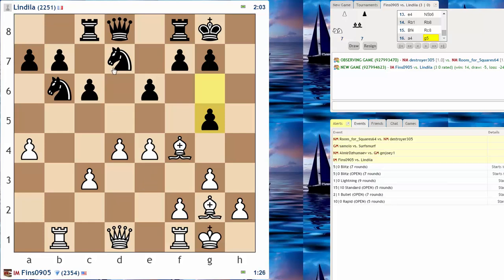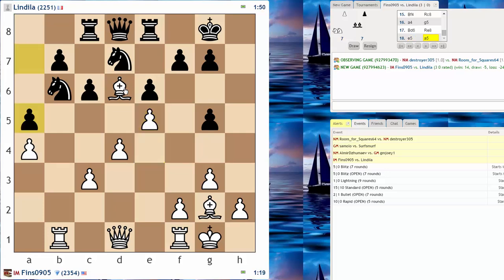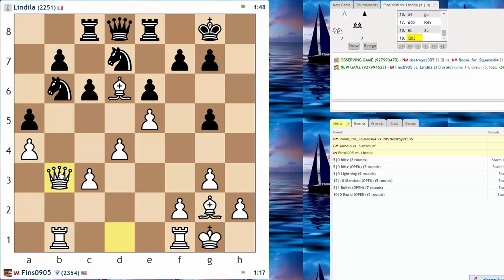If I play bishop back to e3, he gets the c7 square. So I am going to play it — change my mind. And after rook e8, I'll play e5. Open this bishop, anchor this bishop on d6. He's in a bind now. One easy plan I have is c4, c5.